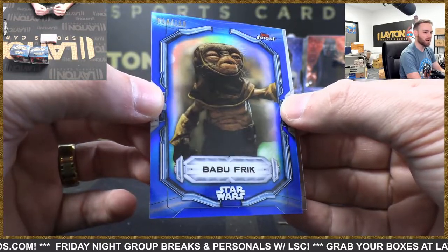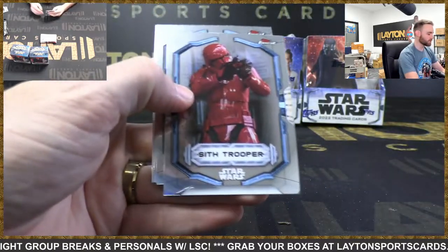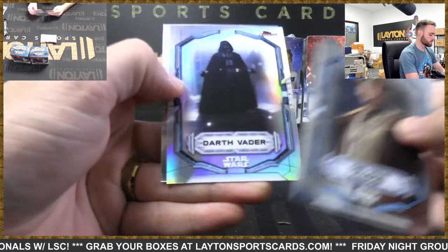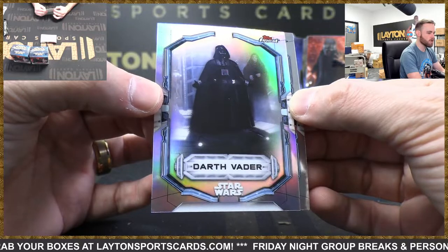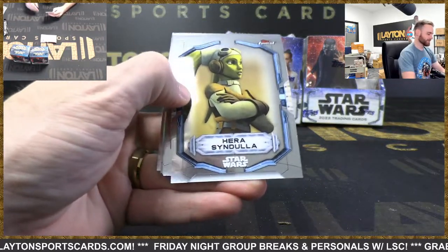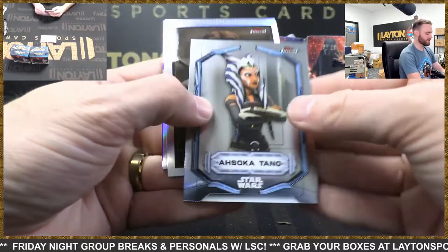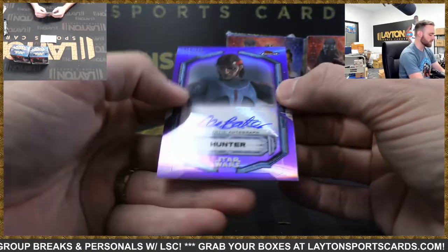Babu Frick - you want to talk about the GOAT? The best part of the sequel trilogy is Babu Frick. Lorna D, what's up Trey! We had a giant order come in - Vader refractor, that's the extended base 109. Omega refractor. Got Bad Batch Hunter - Boba, Boba Fett purple auto Hunter, D. Bradley Baker is Hunter, 241 of 299.